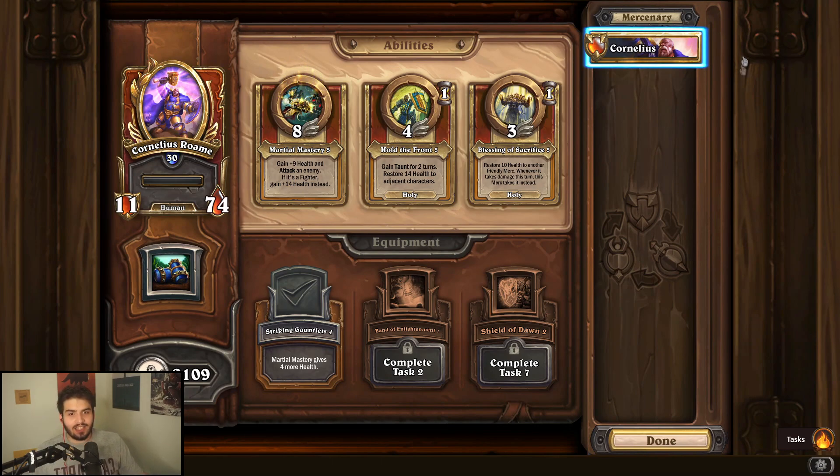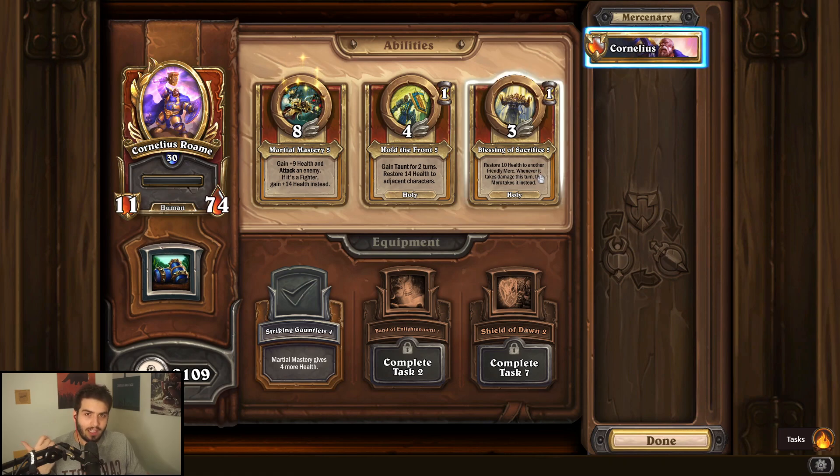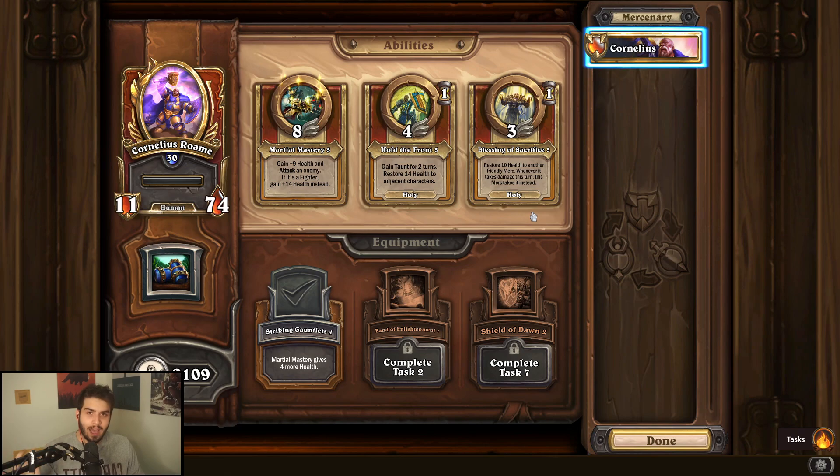Cornelius Rome is next. His main problem is that he's a heavy utility mercenary. He can't taunt on turn one, so his first turn is rough, but if you can get past it and protect something, he becomes much better. That said, I'd give him a 1.5 or 2 out of five. For leveling abilities, I'd recommend Hold the Front and/or Blessing of Sacrifice — his mastery isn't that necessary. For equipment, I highly recommend Shield of Dawn. The passive that reduces damage taken by three is great, especially when paired with Blessing of Sacrifice.